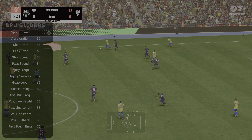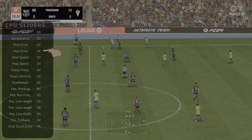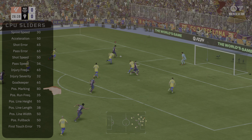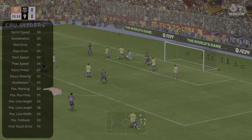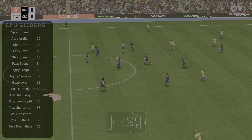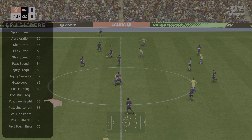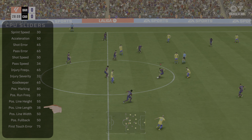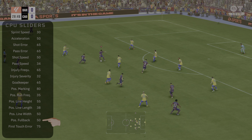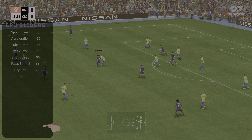Shot error is 65. Pass error is 65. Shot speed, 50. Pass speed, 34. Injury frequency, 65. Injury severity, 32. Goalkeeper ability, 65. Positioning marking — very importantly, this is now set to 80. If you're scoring too many goals, this should help you out. Positioning run frequency, set to 35. Positioning line height, 55. Positioning line length, 38. Positioning line width, 50. Positioning fullback, 50. First touch control error, 75.